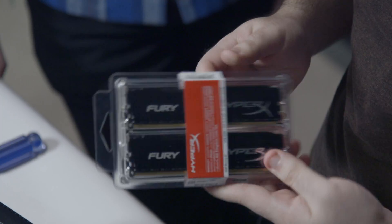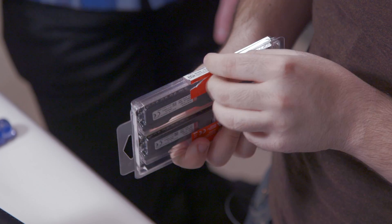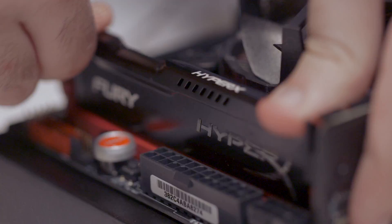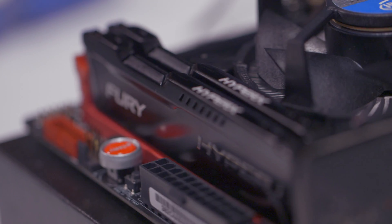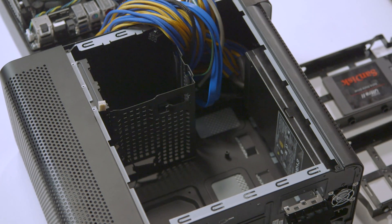Next we're going to install the RAM — HyperX 16 gig 1833 MHz memory. It's super good. HyperX does a lot for eSports, awesome company. RAM is a super straightforward installation. Make sure the short end of the pins lines up with the short end of the slot on the motherboard, then press it down equally on both sides using both thumbs. Do the same with the second stick. Boom — you just installed RAM. Easy mode. Now we're going to install the motherboard into the case.